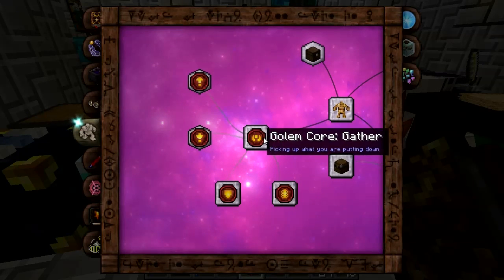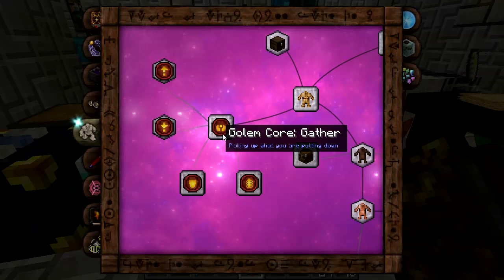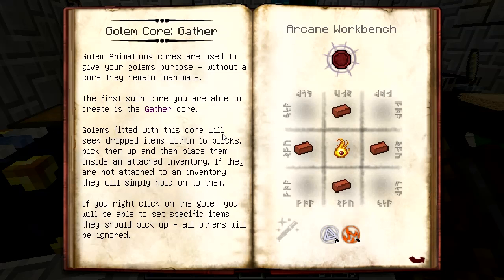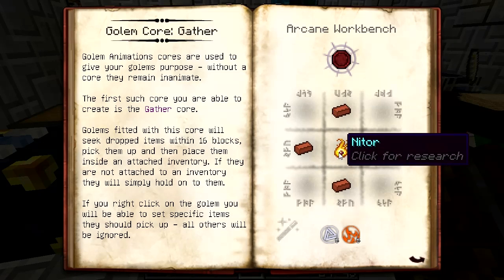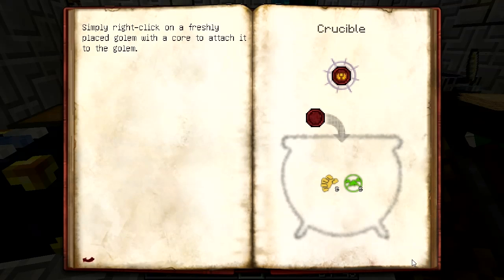We need to get these golem cores researched. Let's start with the core gather - that's just a blank core with some bricks around Nitor on the arcane workbench with order and ignis. This is the gathering animation core.